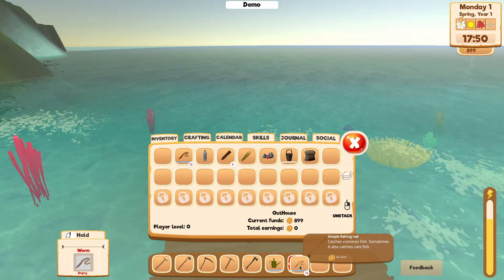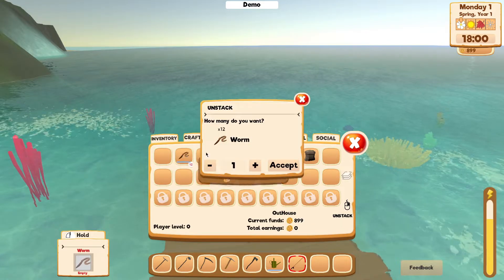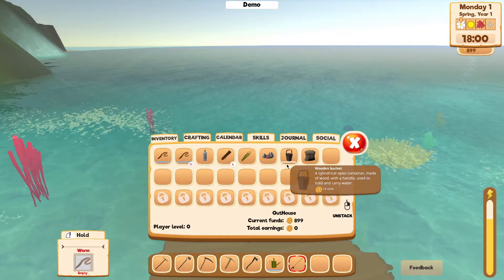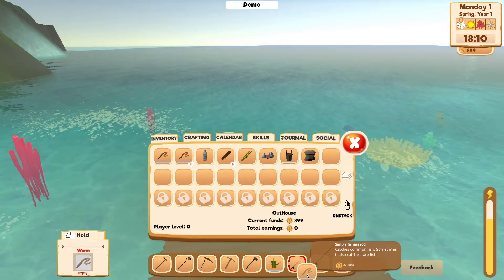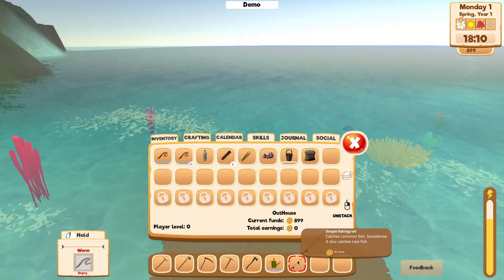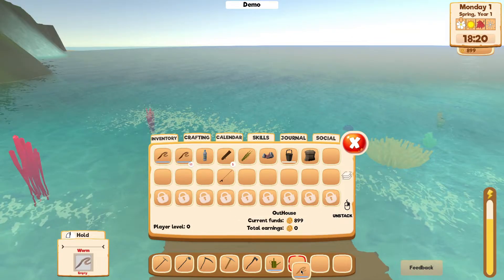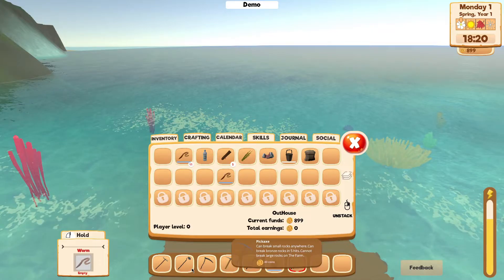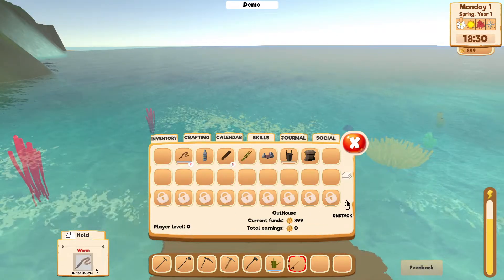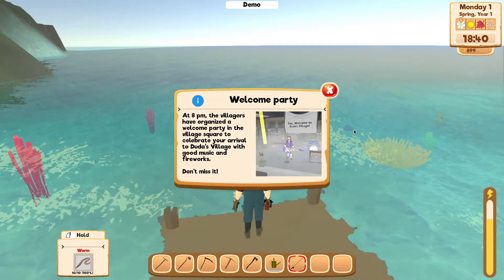How many worms do you want? Two. One. Split. Can we not attach... hang on, let's do this. I don't know why I can't... do I need to do this? Yeah, so we can do... oh, we can only do one at a time. Got it. Welcome party - we already did the welcome party though. You guys saw that last time.